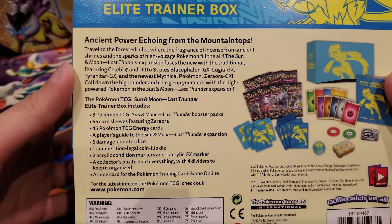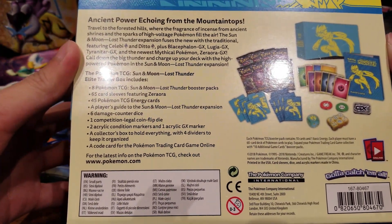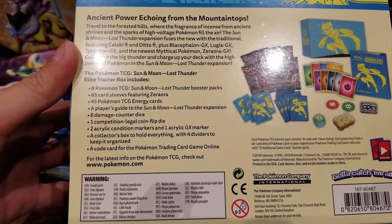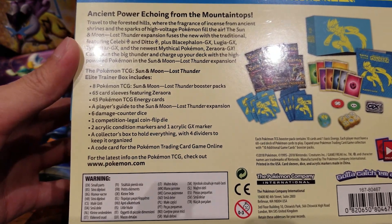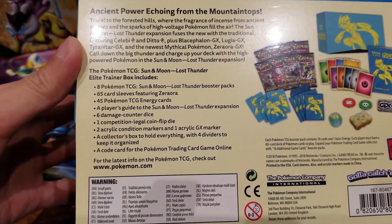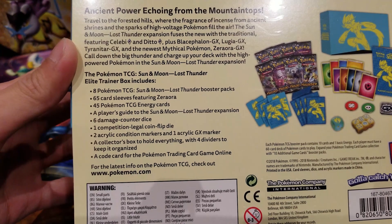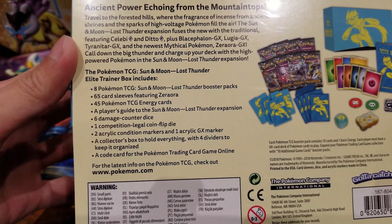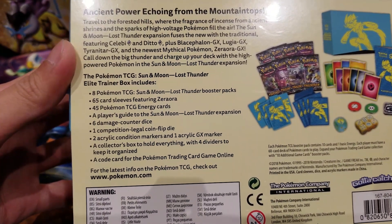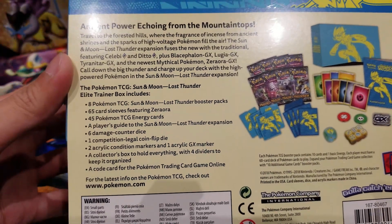Let's see what we have inside this Elite Trainer Box. 'Ancient power echoing from the mountaintops. Travel to the forested hills where the fragrance of incense from ancient shrines and the sparks of high voltage fill the air. The Sun and Moon Lost Thunder Expansion fuses the new with the traditional, featuring Celebi and Ditto plus Blacephalon GX, Lugia GX, Tyranitar GX, and the newest mythical Pokémon Zeraora GX.'